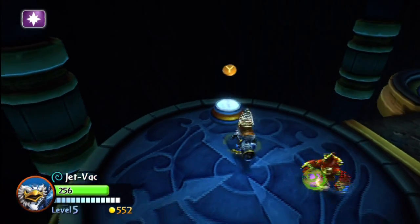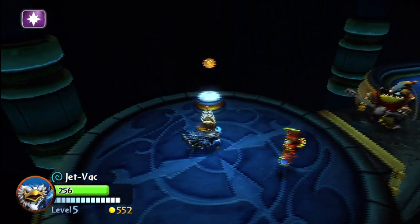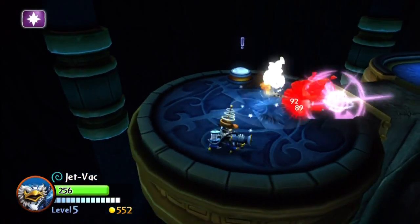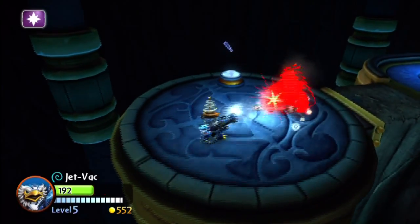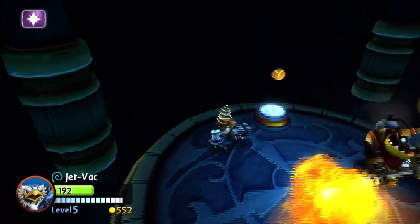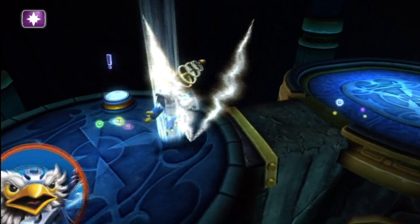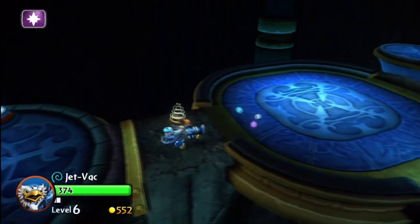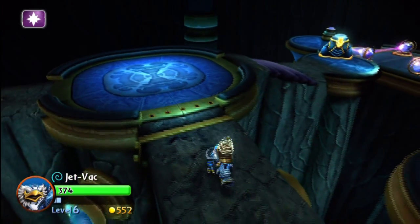These guys throw bombs — throw a bomb at me! Come on, throw another one. Thank you! Oh God, stop that. Here he goes with his stupid fire cannon. I'm going to suck him up. Bam — JetVac levels up! Excellent, Level 6! That's awesome. Now we can get back on track — our health recovered thanks to the level up.